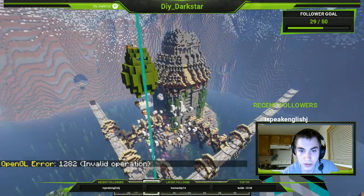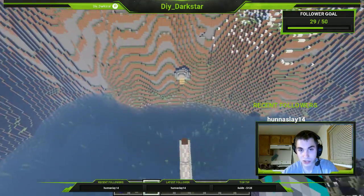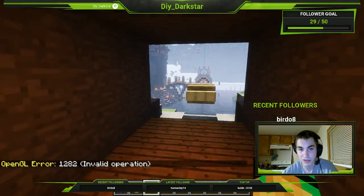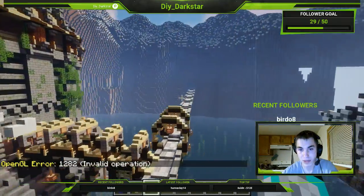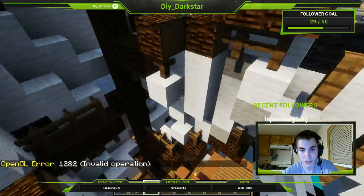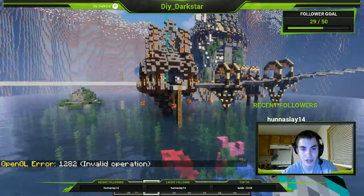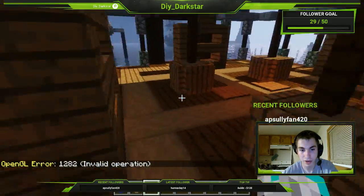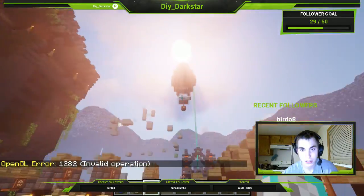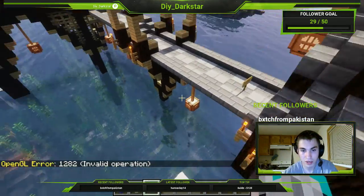I'm just gonna give you a nice little quick view of the whole spawn and how this is gonna work. So this bridge is gonna come in here and go all the way over here. You've got a nice little air balloon up there that's really neat, and starting right off here is going to be our parkour.